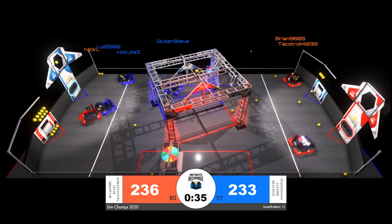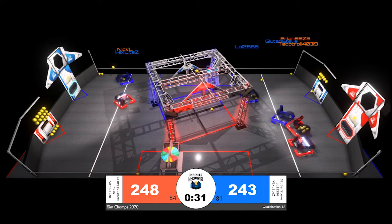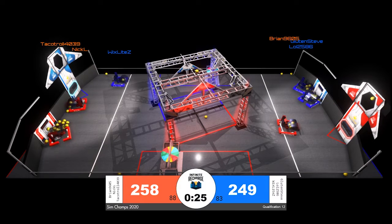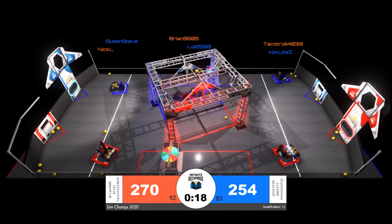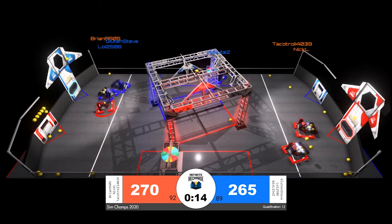It's going back and forth thanks to these high-powered scoring robots and their shots into the outer port. End game period underway. Neck and neck with only one point separating our two alliances. These robots are trying to get their last shots into the outer and inner port, and they're waiting as long as they can before racing to the shield generator.